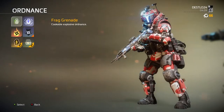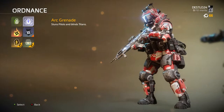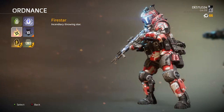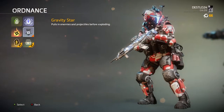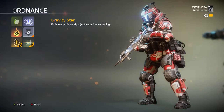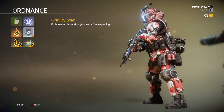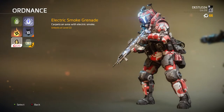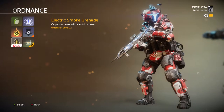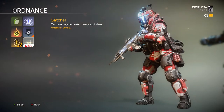Now let's get to the ordnances. Frag grenade — everyone knows what that's for. The Arc grenade is like the frag but has an electric touch — it stuns pilots and blinds titans. The Fire Star is basically like a Molotov. The Gravity Star — you chuck it and it creates a gravity ball; any enemies that walk into it get snared and take damage, and bullets shot near it get sucked in. Electric Smoke you can chuck as a grenade. Satchel is like detonators — place your traps and boom.